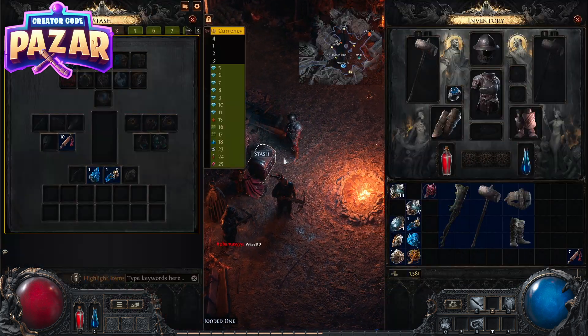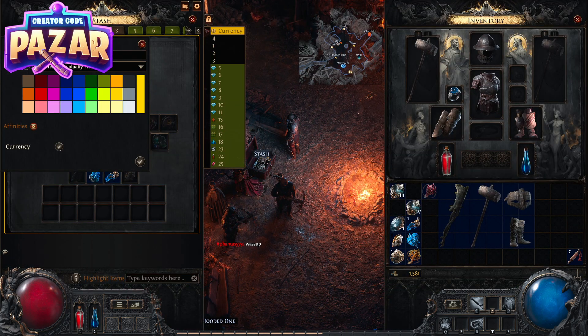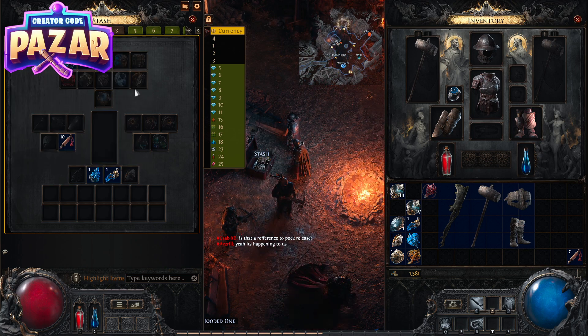After we get the currency stash tab, we are going to go to our stash and right-click it. First we want to make it public if you want people to be able to trade with your currencies. Then we are going to check this currency box here.